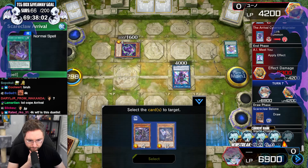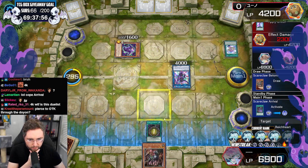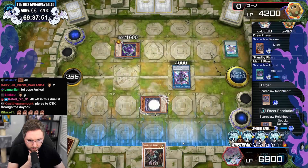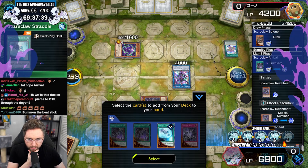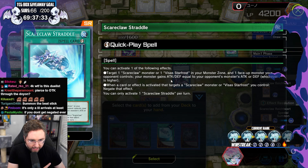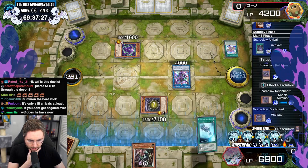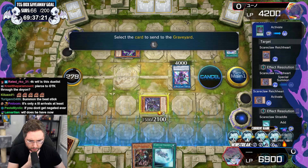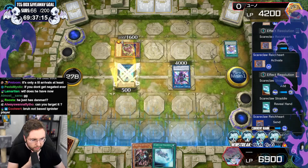Arrival versus Arrival. Pierce to OTK through the Doyen. You think we could get there? When is he going to Donmarion? Target a monster in your monster zone and one monster your opponent controls — gain attack equal to the opponent's monster. If he messes up and negates, then we got him.